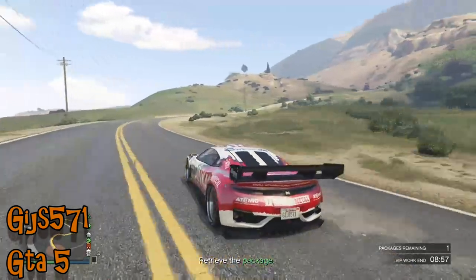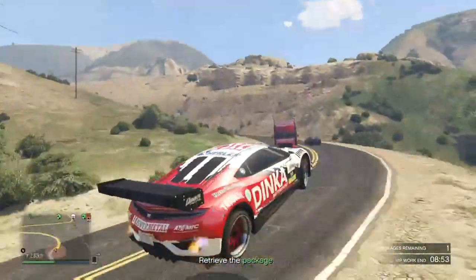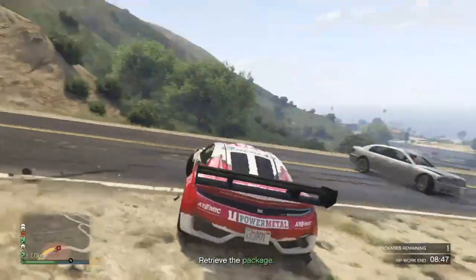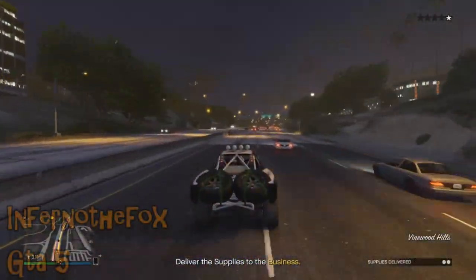On to GTA 5 with Giz 571 trying to take a shortcut up a hill — not such a good idea. He grazes off the top of a truck for an incredible landing, until an AI car mullers him coming around the corner. Almost, almost perfect — not quite.